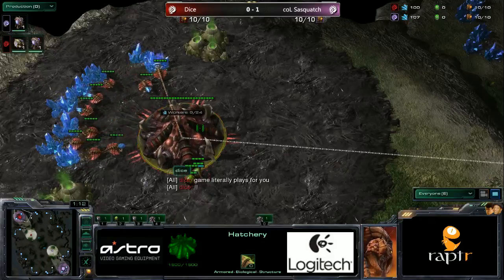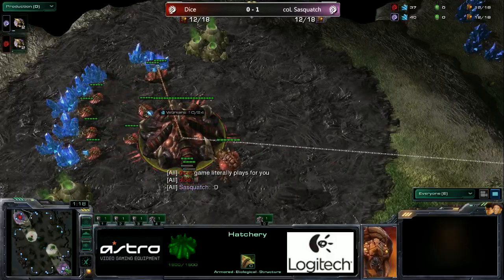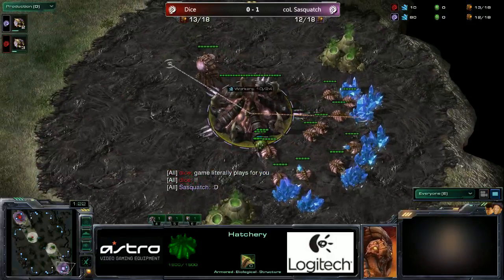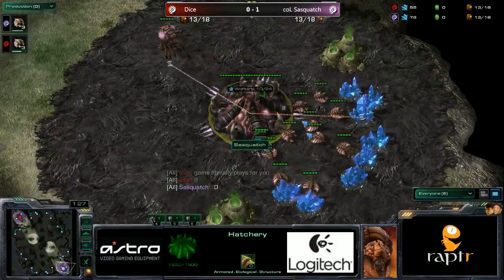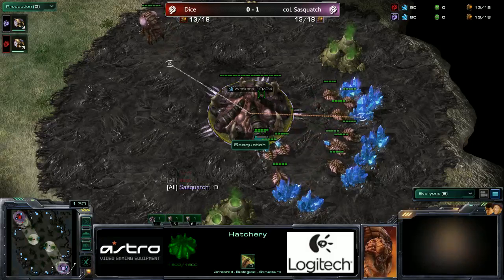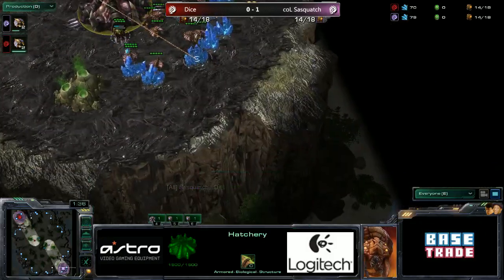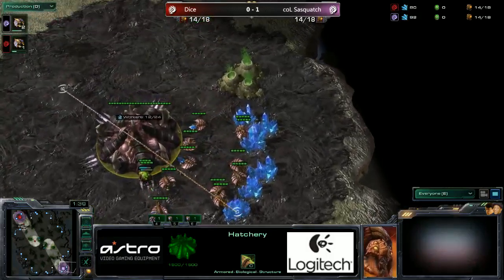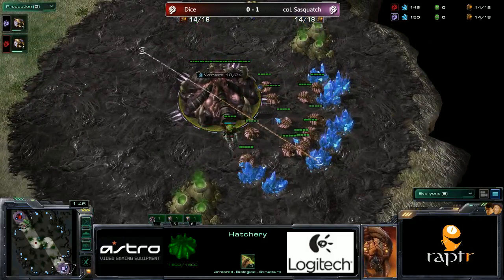I would be really kind of shocked if we saw Muta versus Muta again. Ohana is generally a map that's kind of dictated by Infestors. Yeah, it doesn't feel like a Muta map. Looking at the architecture of it, there's no place to really hide behind your opponent's base here. In the lower right, you can hide in the corner, but you've got nowhere to go after that. It's one of those awkward moments where you hide in the corner and then you just wait to die.